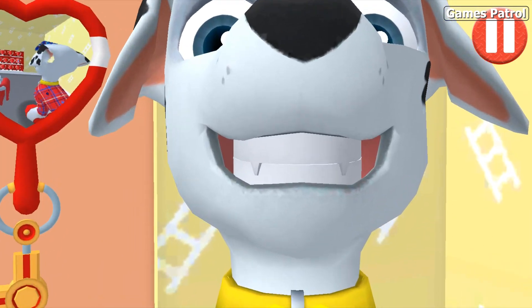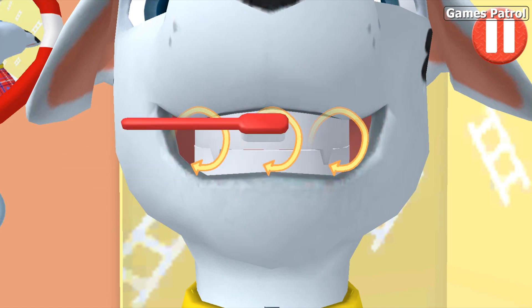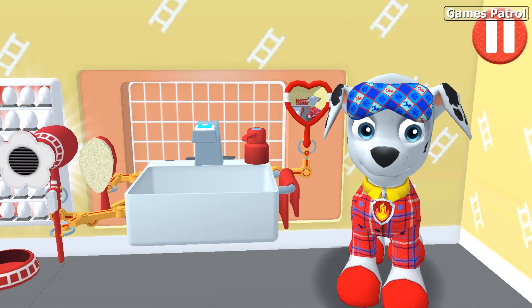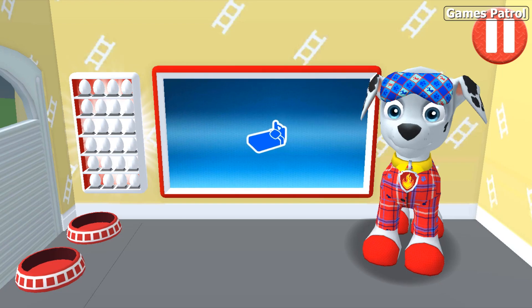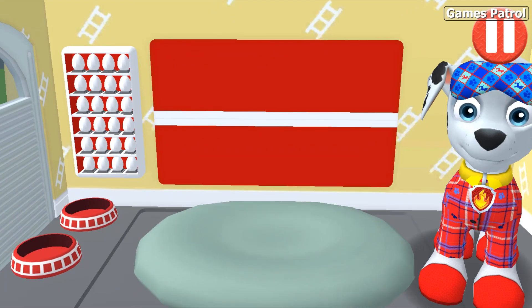Tap the arrow to go to the next activity. Turn around — swipe to brush back and forth. You did it! You scrubbed each and every tooth. My teeth are shining! Time for your pup! Tap the pup's bed to begin.